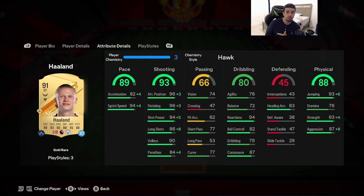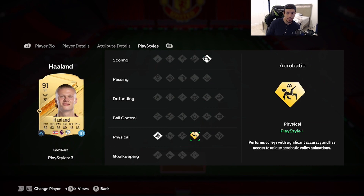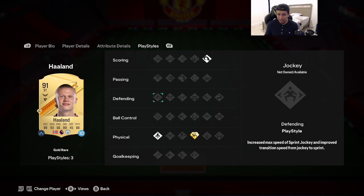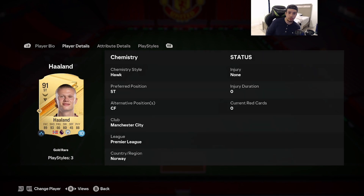Pace 89/93, shooting 80, dribbling 88, physicality 66 passing. For the playing styles: scoring he has Power Header, physical he has Acrobat, and also Quick Step. This playing style setup is a little bit weird — maybe you guys can explain in the comments — but I do prefer the player traits from previous FIFA cycles.